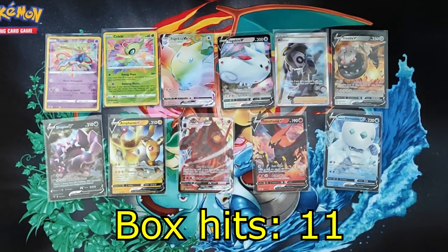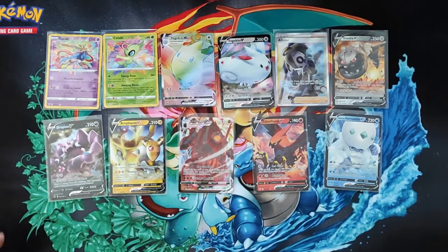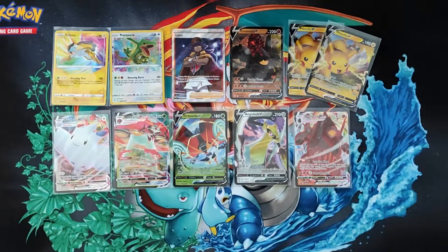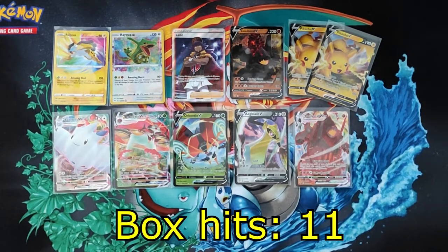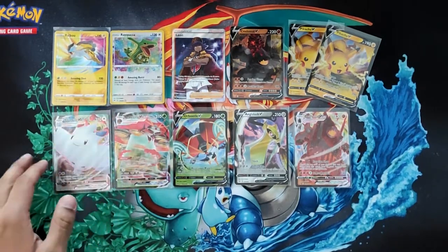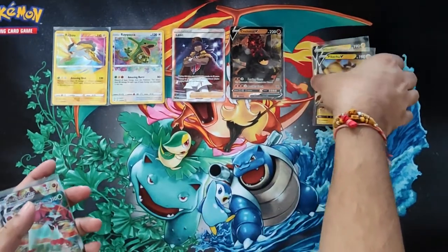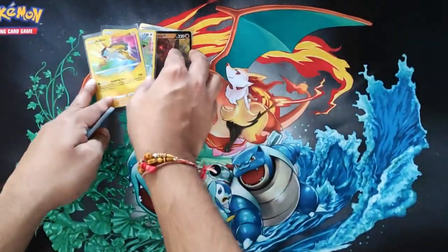The last box had 10 hits, this one had 11, which is one of the better ones. Highlights being obviously the two amazing rares and the rainbow rare Togekiss V-Max. Box three was another 11-hit box, this one being special with the Leon full art, which is pretty rare, and obviously the two amazing rares. These are all from the same case, and the centering for the amazing rares in this case is really good — but the next case is questionable.